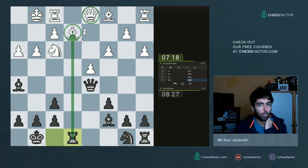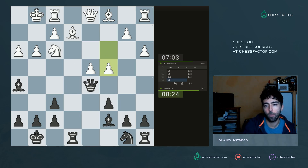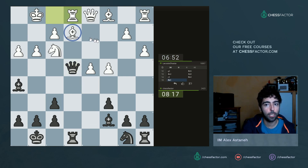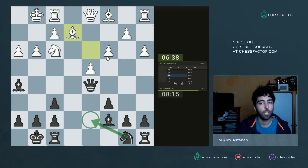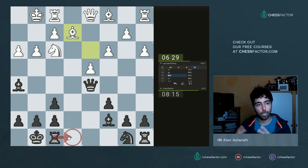The reason I chose rook e8 is I want to bind his queen to the defense of the bishop. If I go knight d7 I create no real problems for him yet. He goes c4, which makes sense. Now I can go queen e4 - and having played rook e8 gives me more opportunities. When he defends the bishop I can take on f3, and after bishop takes f3, queen takes e1 - the rook is hanging, so the game should be over. If I had played knight d7 instead, he could have gone rook e1, so I preferred rook e8 even without an immediate threat.